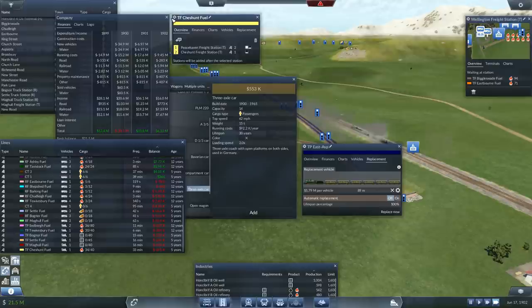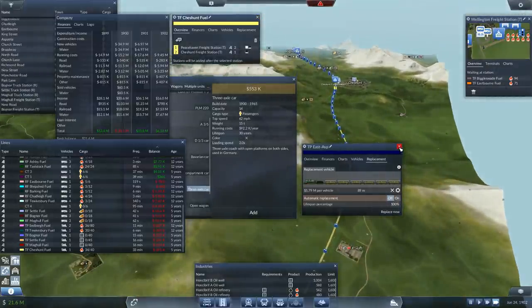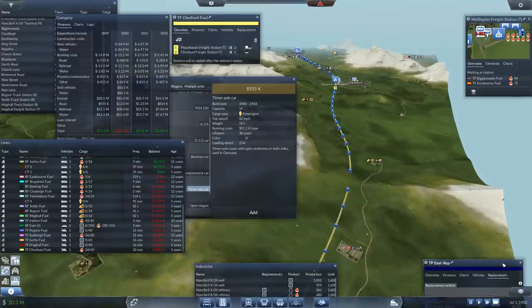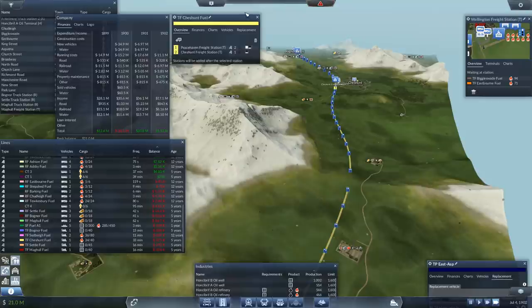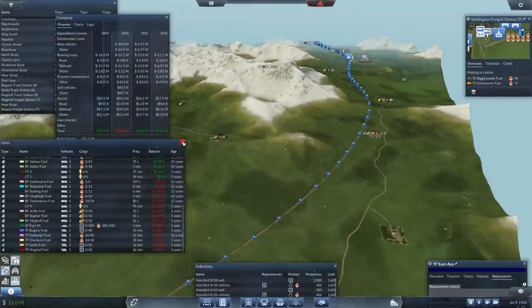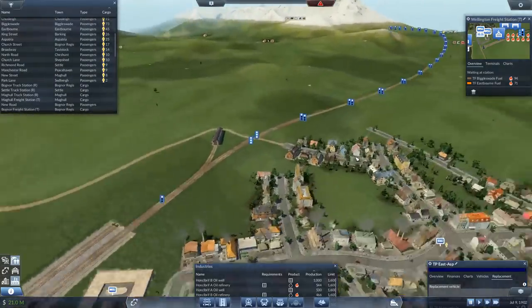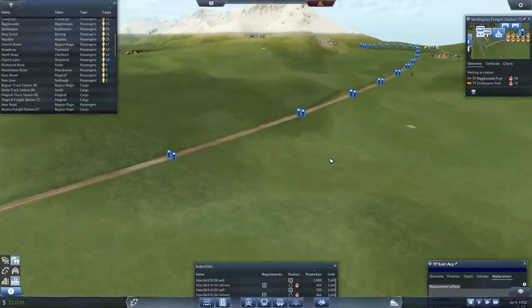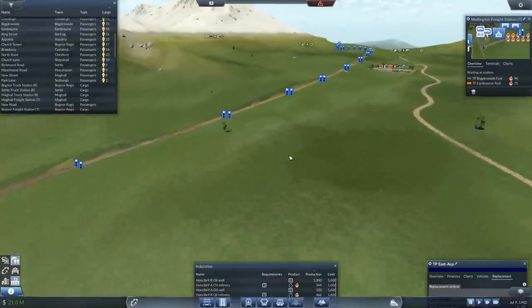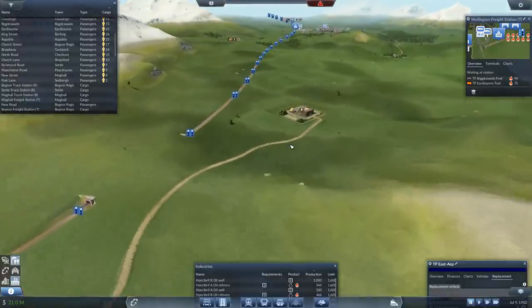Let's jump over to the Cheshunt line. Should we go and ride on the Cheshunt train? I think we probably should. Let's pop that down there - I want to have a bit of a ride on this train. I've no idea where that damn thing is. Let's pause, let's clear these out of the way so we can see. Where are you, train? Come on, be close by. He's going to be all the way to the end, isn't he - Sod's law.